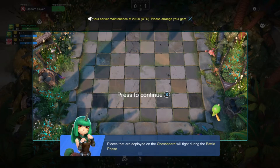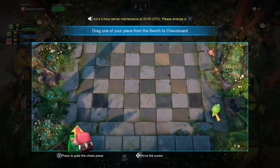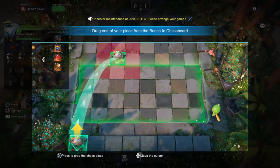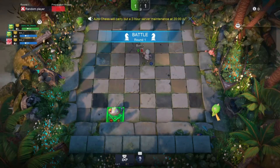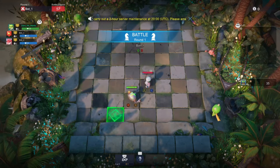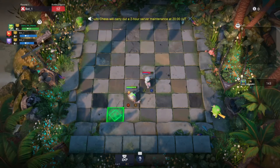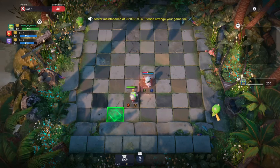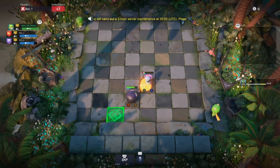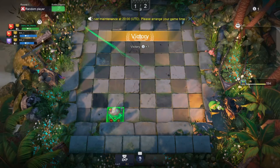Pieces that are deployed on the chessboard fight during the battle phase. Drag one of your pieces from the bench to the chessboard. You have successfully deployed the pieces. Now let's get into the battle phase and defend yourself. So we're playing through the tutorial at the moment, which for a game like this you kind of have to do. I wouldn't want to start a game like this — which has got its own RPG mechanics — without going through a tutorial. Okay, that was easy. It didn't really teach me anything.